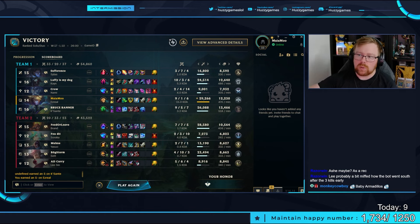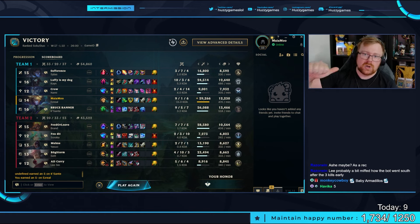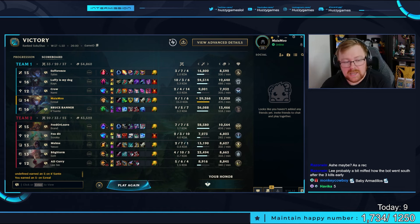Just reminding you: whenever we roll the dice, one is top, two is jungle, three is mid, four is AD carry, five is support, and six is actually queuing as fill — which basically means jungle from what I've seen so far.